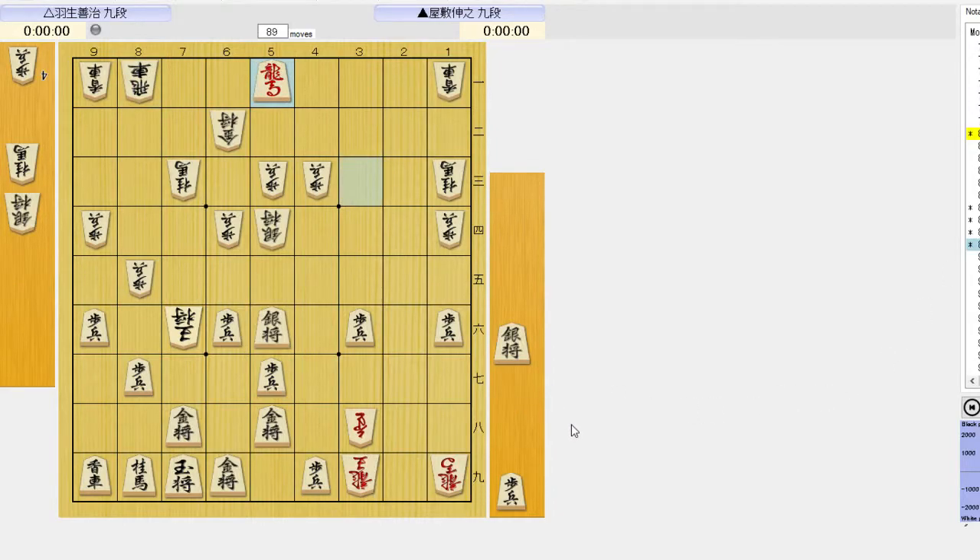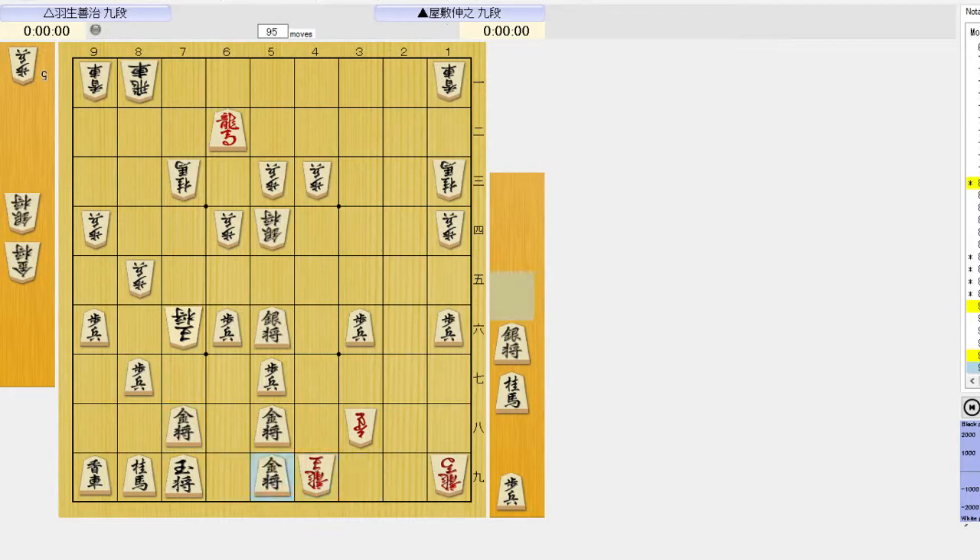If he tries 8-6 knight, black just takes the gold. Now if 4-9 dragon, you can just block it with 5-9 gold. Then 6-5 pawn, and just keep closing in on the king. This threatens mate and there's no defense.